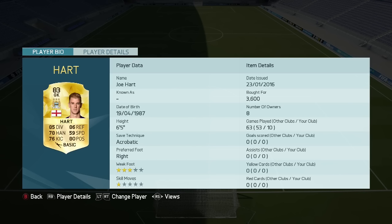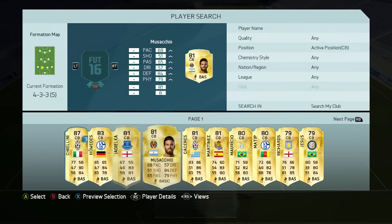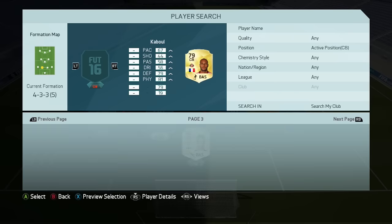First up in goal, we have Joe Hart. I've played 10 games with this team and he did get his upgrade yesterday, so you can get the upgraded card if you want. I haven't seen what the stat differences are like, but that card was incredible — saved some incredible shots and really kept us in the game.